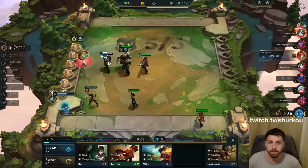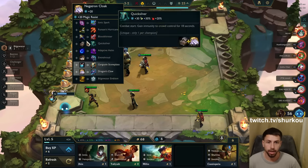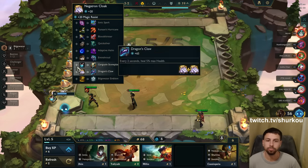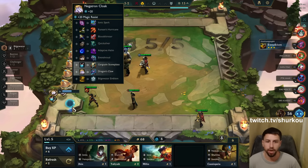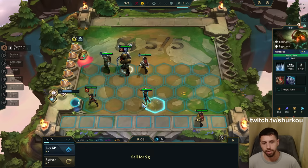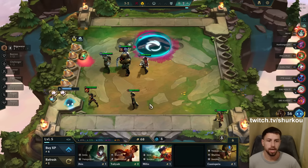Remember guys, there are only eight different components to roll into, but there are so many more different items you can roll into. So it's gonna take a long time until you get a Giant Slayer or a Rapid Fire Cannon. Just go for the Bramble as soon as you get a good item — just go for it. And Bramble Vest in a lobby where the whole lobby is playing Bilgewater is very good.